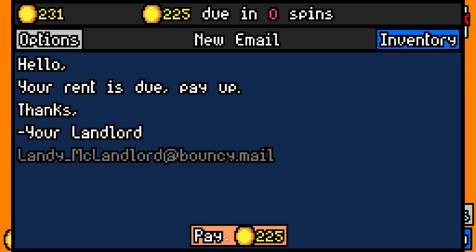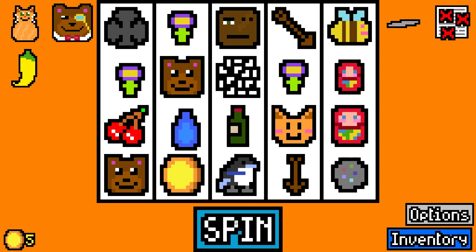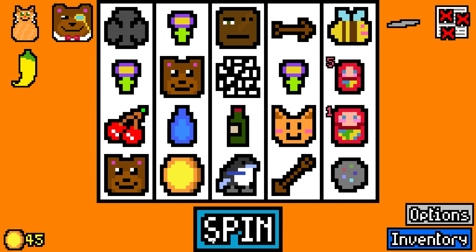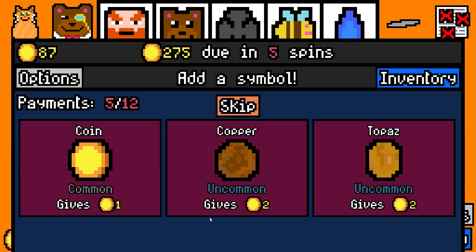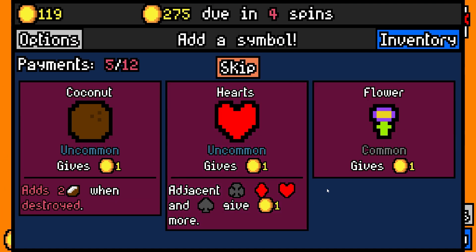Mostly though I think I just want animals. Go Yellow Pepper, just for a little bit of extra money. Another bear? Yeah. Skip these — we've got some synergies going, but they're not great.